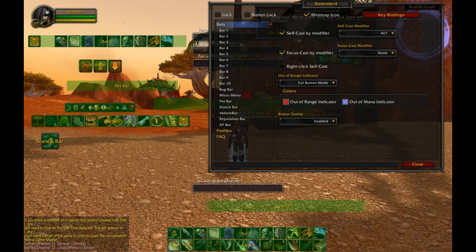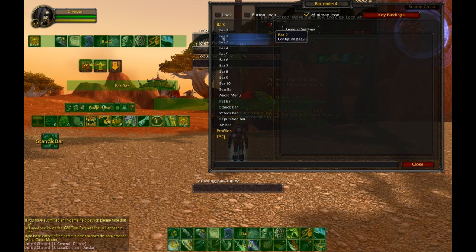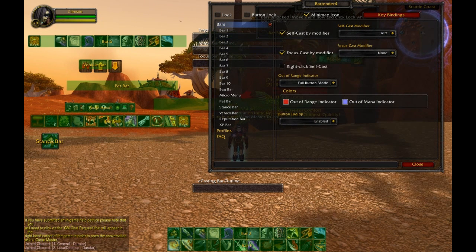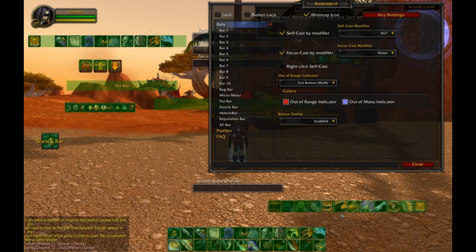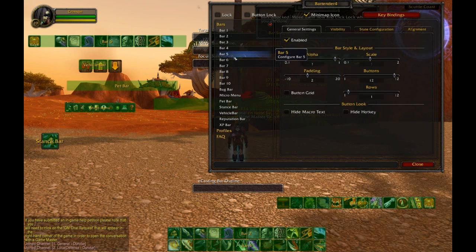Now a lot of these button bars we really don't actually need, so we'll go and turn them off. Go to bar 3 and click disable — we only really want to play around with a few of these at the moment. That is some of our lesser used spells so we'll change that to sit over on the side.